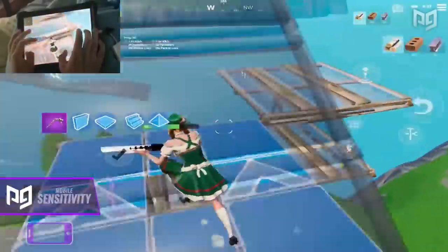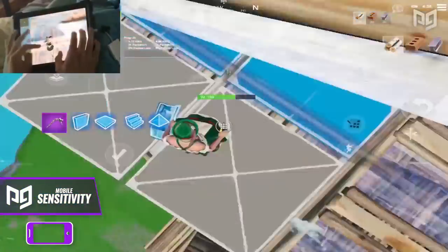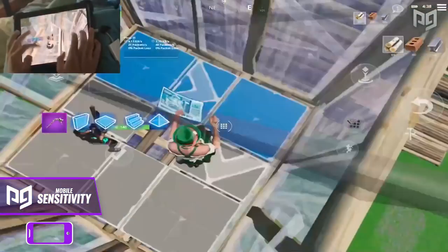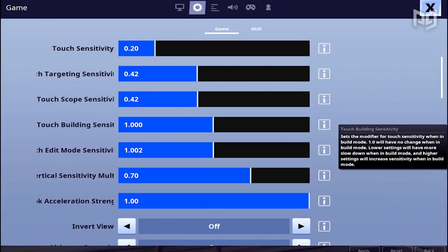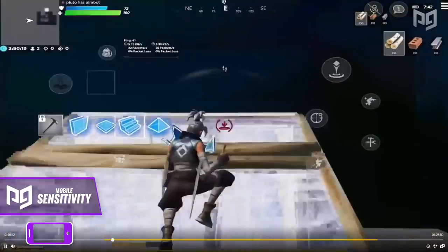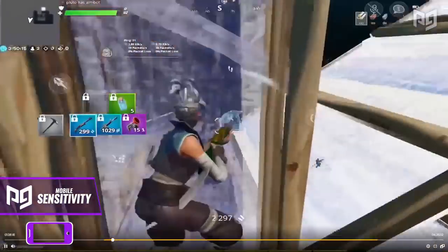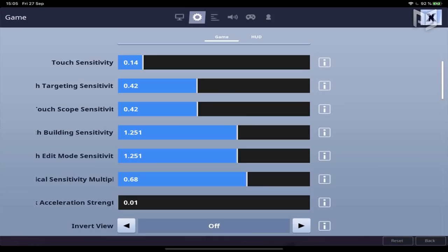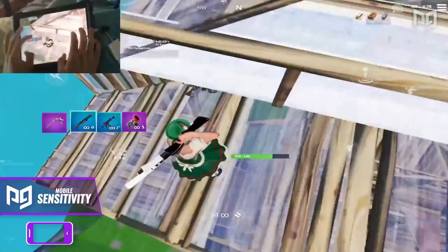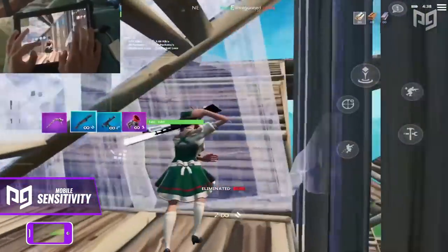A lot of you have been asking about mobile sensitivity and how to improve aim there, so here's a rundown of one crucial setting. Look acceleration, found in your game settings under input, makes it so that how fast your crosshair moves is tied to how quickly you swipe across the screen. This allows you to do things like 180-degree turns easily while still allowing you to make small adjustments when you need to. By default this thing is maxed out, but if you move the slider all the way down you can remove all acceleration. With it off, sliding three inches across your screen is always going to result in the same crosshair movement, whether you're flicking those three inches or slowly dragging it.